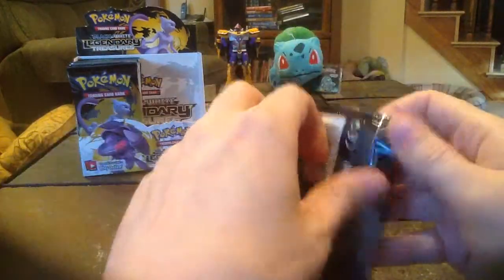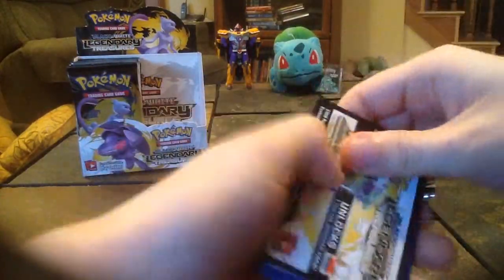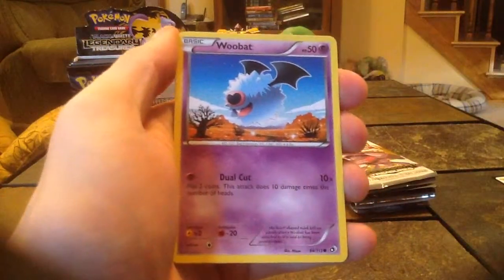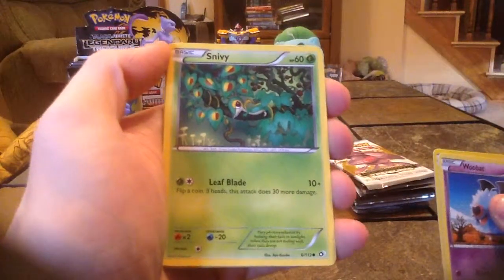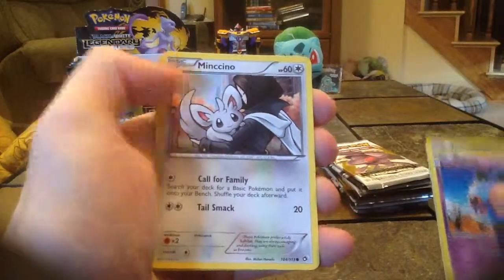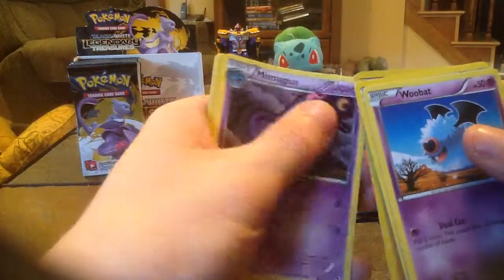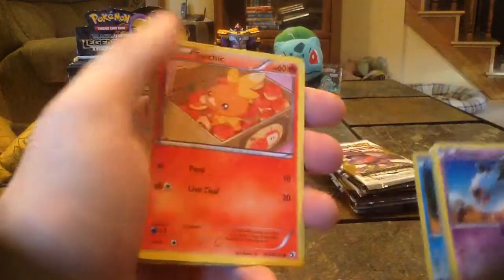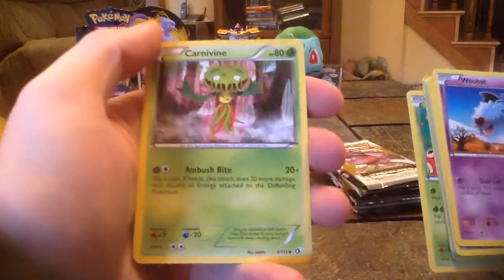So we start off with a Mewtwo pack. Going straight through again, we have Woobat, Dino, Snivy, Mingsino, Landorus Holo — that's a nice one — Mismagius, a Piplup from Radiant Collection, Torchic, Shuckle, and a Carnivine.